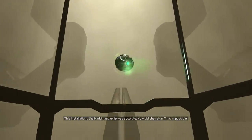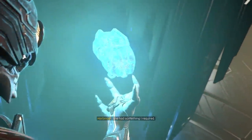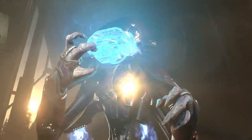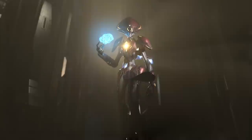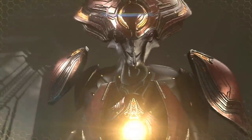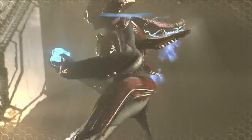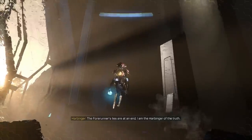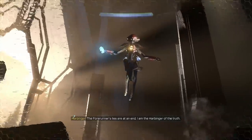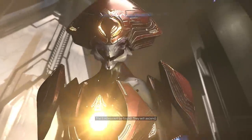Early on, we journey through the Conservatory. It is here where the Harbinger destroyed Despondent Pyre the Monitor and took away this key. We begin to learn about the Harbinger's goals. She says: 'The Forerunner's lies are at an end. I am the Harbinger of the truth. The Endless will be found. They will ascend. The Reformation begins.'